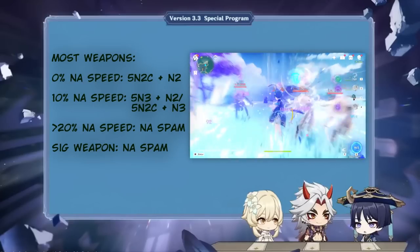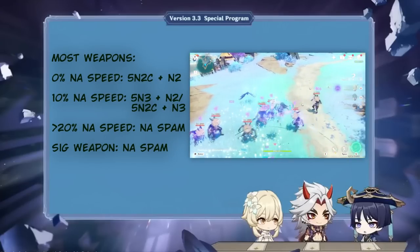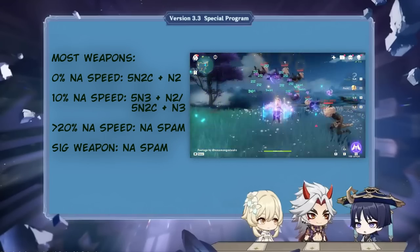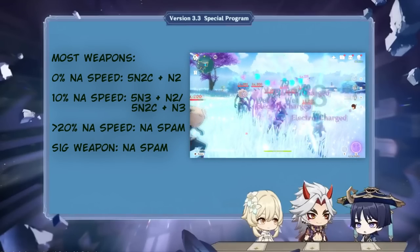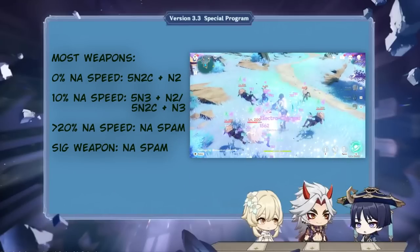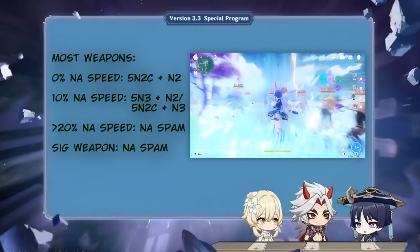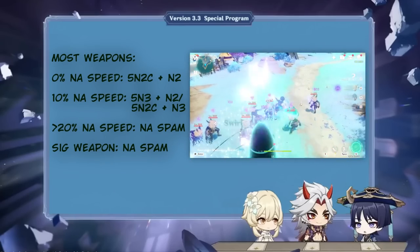His charged attack is quite valuable in terms of damage per frame, as it's faster than his third normal attack while having a higher multiplier. At low attack speed, N2C is a pretty good option. However, the more attack speed buffs you amass, the more his normal attacks become valuable, because most attack speed buff options solely buff normal attack speed — meaning normal attack spam combos will surpass charged attack options. Considering he uses his burst at the end, his overall rotation duration is around 12 seconds, with some wiggle room for an extra charged attack outside his elemental skill state.